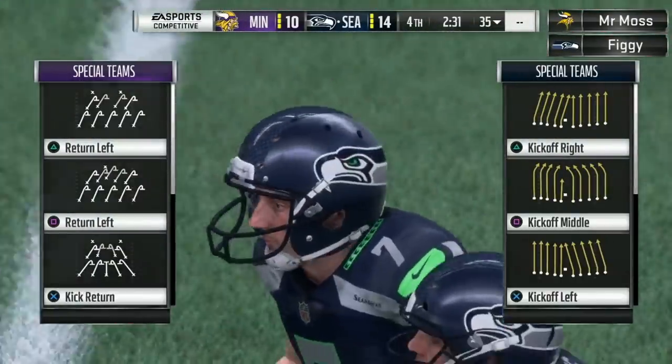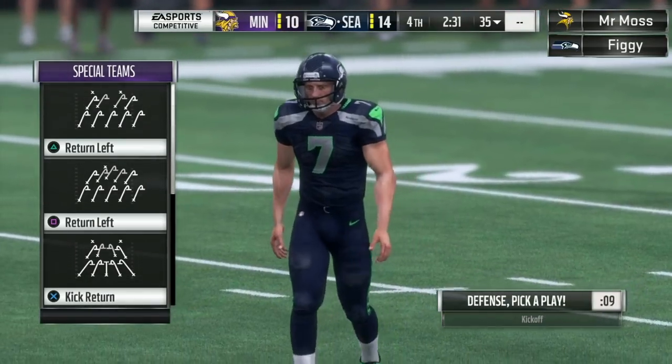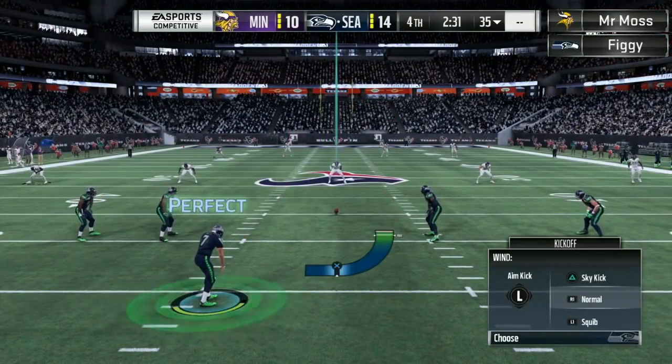Moss was in field goal range, had a chance to make it a six-point game if he just didn't get too greedy — and he got too greedy. He's sick, you can read it all over his face. He's like, I should have just kicked the three, made Figge score six — force him to score a touchdown instead of now forcing yourself to score a touchdown. The tables can turn that quick.